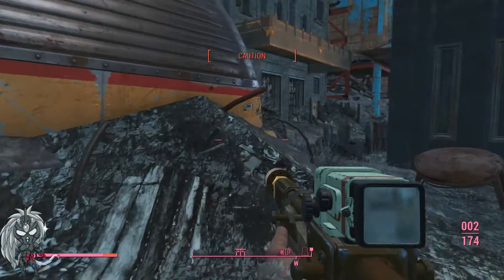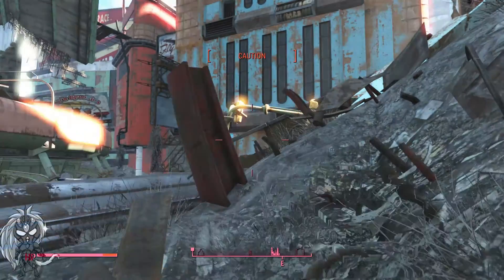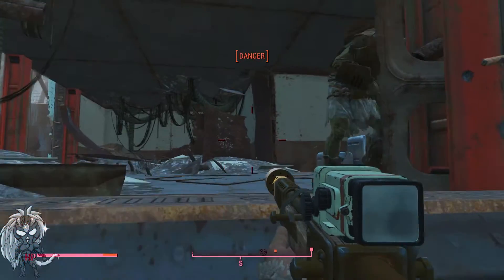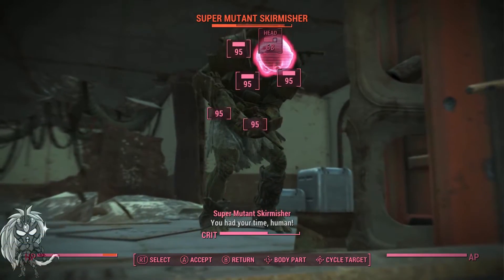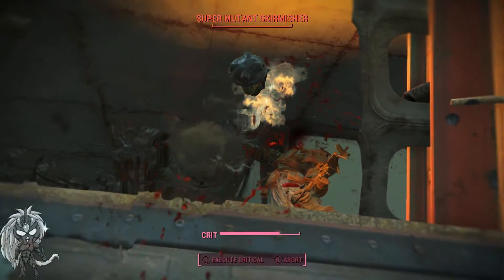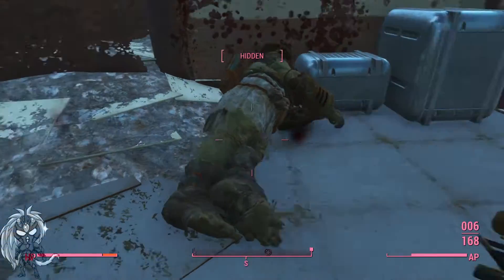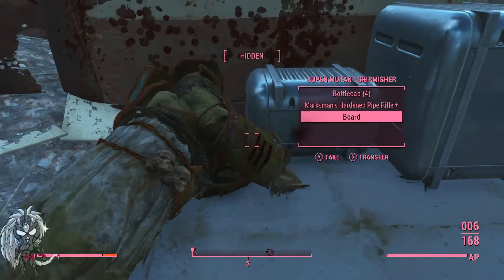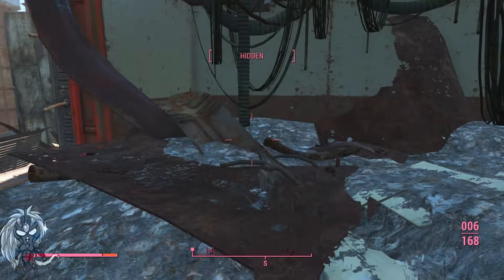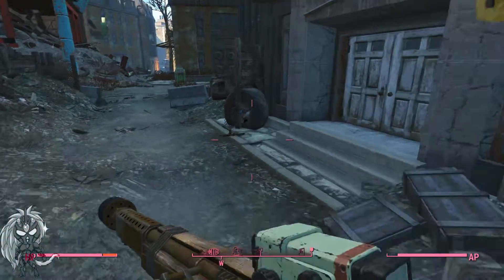Super mutant skirmisher — must be shooting at Kate because he's not shooting at me. Sounds like he's up here. I also hear somebody else in this building or something. Let's explore this building first. Let me get some headshots off on him. Let's see what he was protecting — just useless junk. I've got long-range guns and until I can upgrade them to be even better there's no point in getting anything new unless it does something really amazing. Let's check out this apartment building — Water Street Apartments.